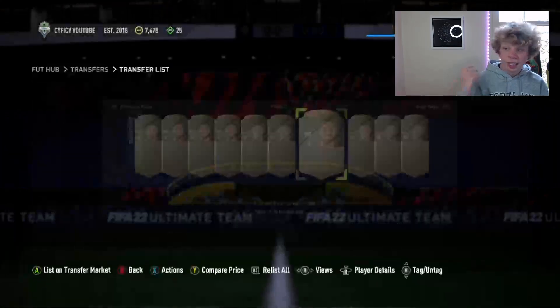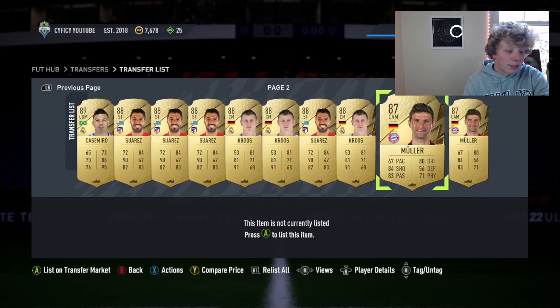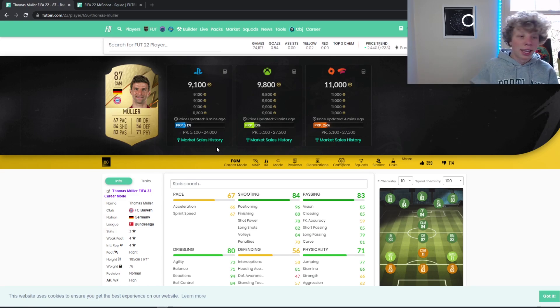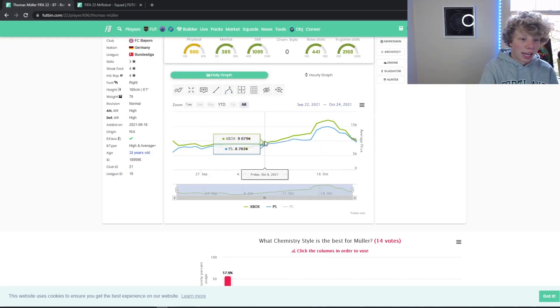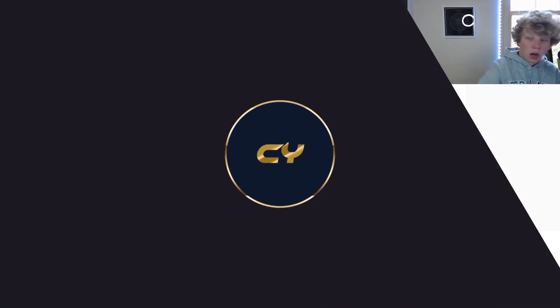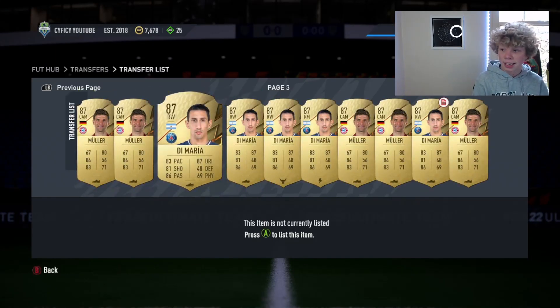I'm 4 million coins deep. Next card: De Maria is at 9k, cheaper than I bought him — I paid around 10–11k. The last time he was 9k was October 7–9th; he got up to 17,000 coins when the SBC came out. I bought a ton of De Marias at 10–11k.